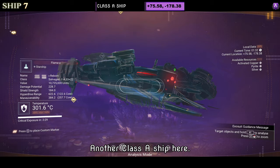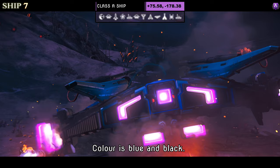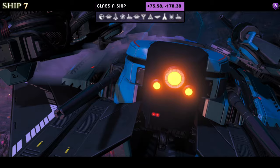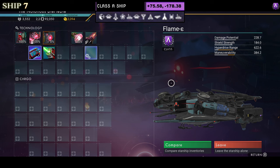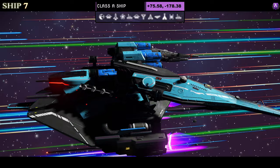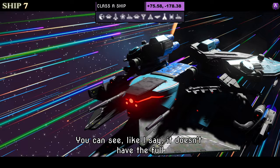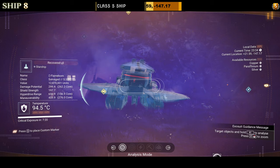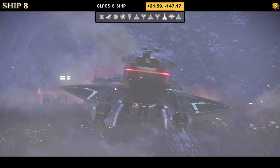Ship number seven is another Class A in the form of a dragonfly style. The color is blue and black with extended thrusters on the bottom. Unfortunately the dragonfly wings are not full thickness but they're still pretty nice. Supercharged slots show only two in A class. In the sky it doesn't have the full-size dragon wings but has plenty of thrusters.